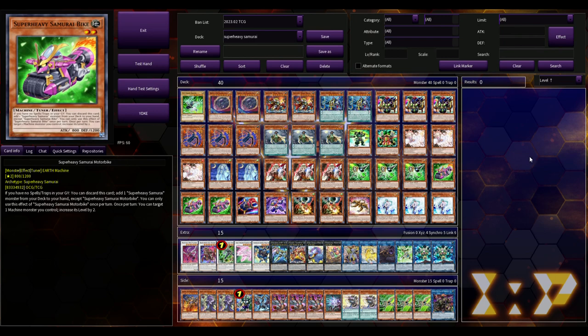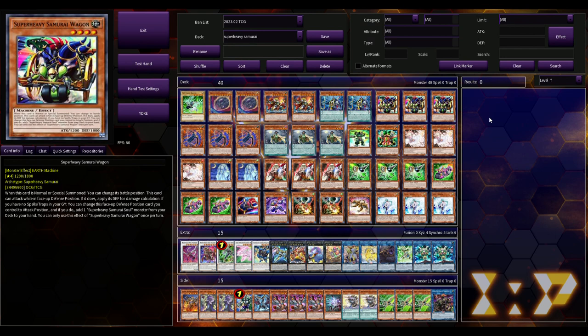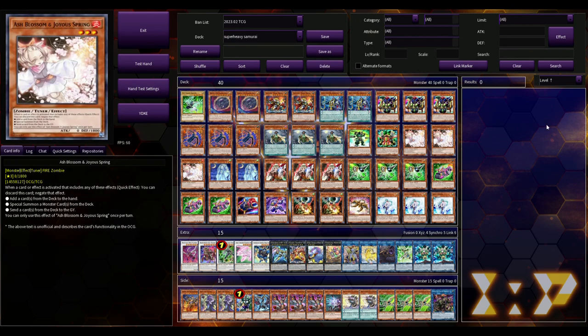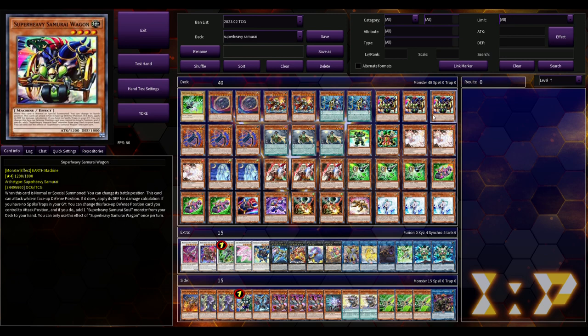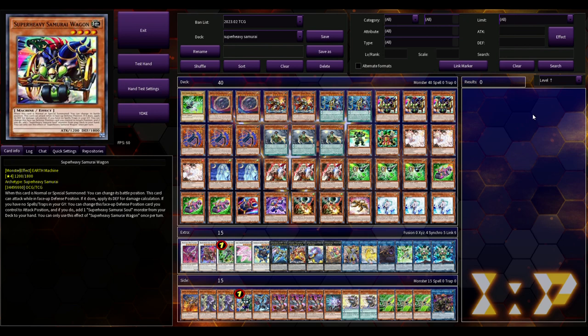Let me know down in the comments what you think about this YuGiOh In Depth. I tried to cover all of the bases and choke points. I was going to do some test hands, but figured there are already so many combo videos on YouTube I didn't want to bore you. Super Heavy Samurai is different from Purrely in that it's more straightforward — it's about getting to Wakushi and doing your full combo. Let me know if you want to keep seeing these YuGiOh In Depth videos and how I can make them better to help you become a better player. Thanks for watching, and I'll see you in the next video.